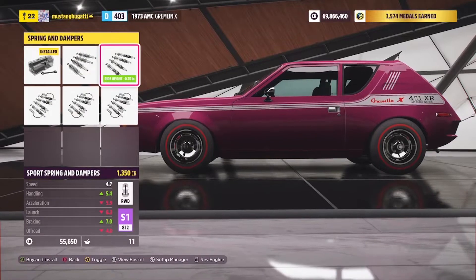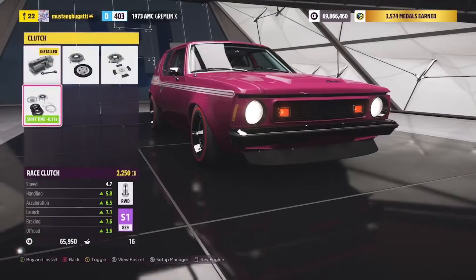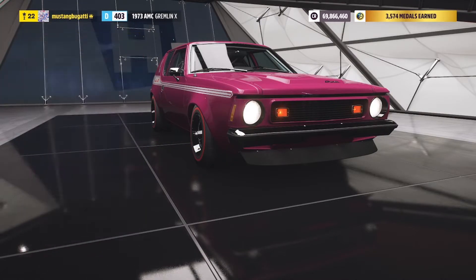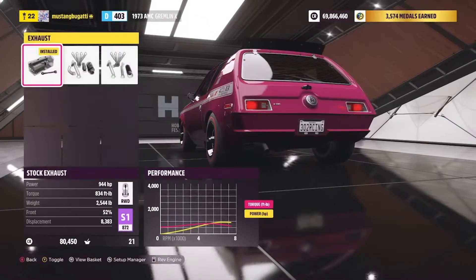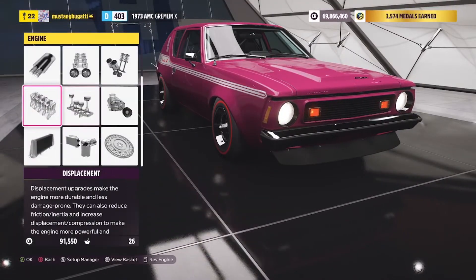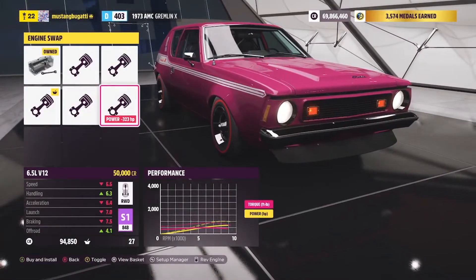Now we're going to want every racing part you can possibly get on this - desperately - because it's kind of a death trap. It is a 2,500 pound death trap. Remember the 7-speed gearbox - I'm going to just throw everything on. I don't really want to put the Aventador engine in it, but I think I'm going to have to. Let's put the V12 in. I didn't want the V12 because we haven't had to do a V12 swap like this.